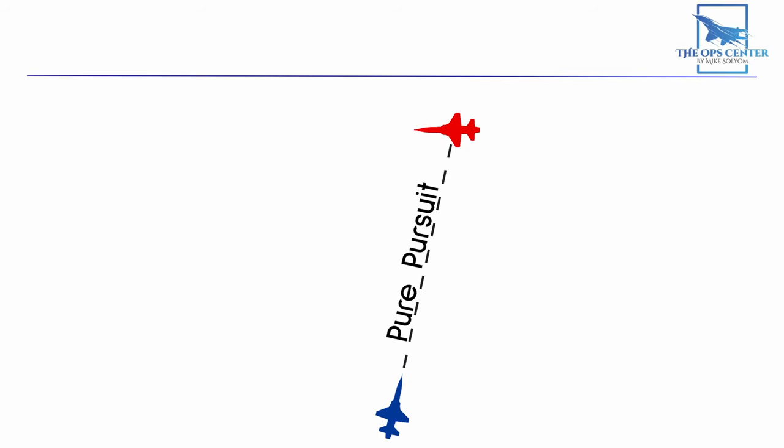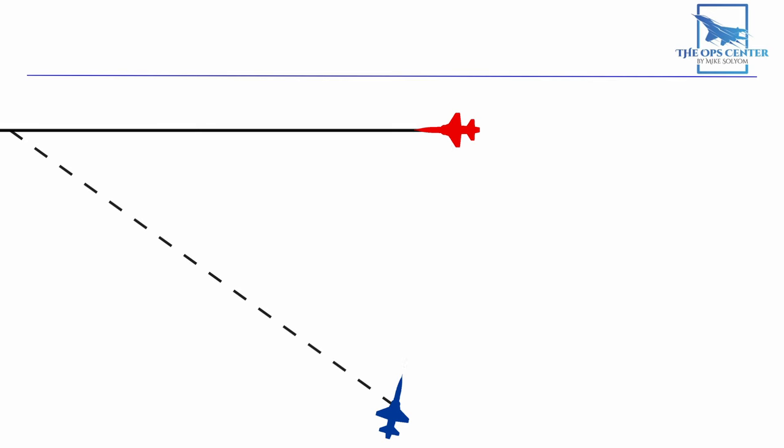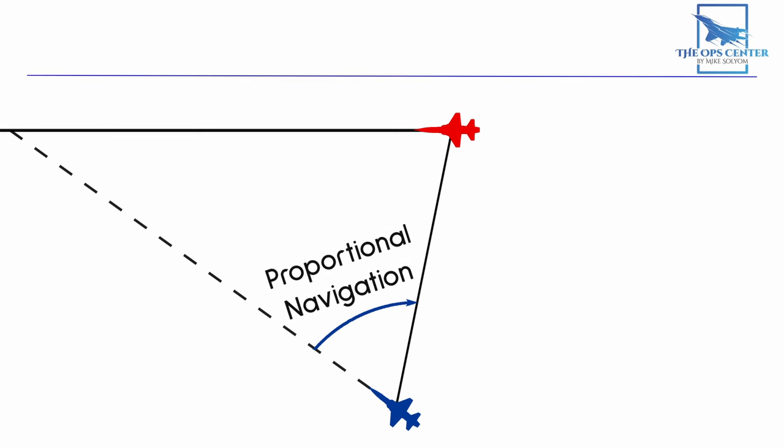When we point the nose of the fighter at a target, we call it pure pursuit. But when we fly towards an intercept point, we're not pointing the nose directly at the target. Instead, we keep the target at a steady azimuth off of the nose as we close in. This is called proportional navigation, and it's an important concept to understand since it also applies to missiles in flight.